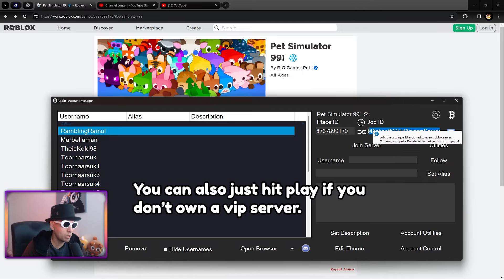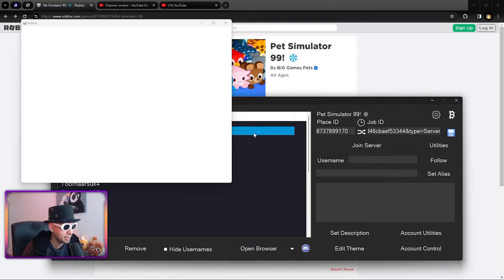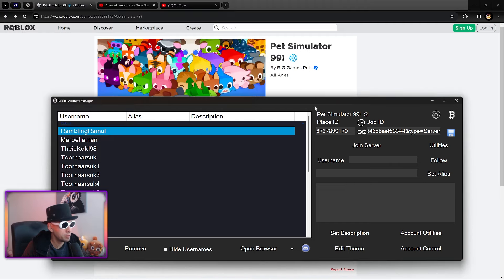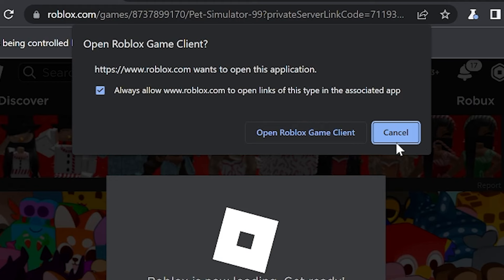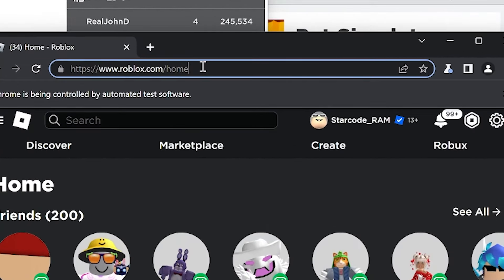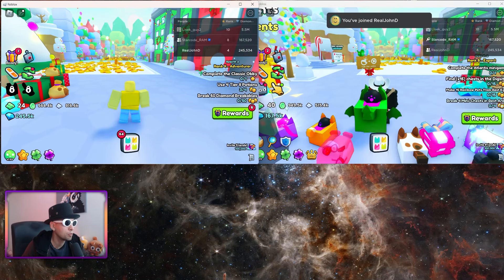The Job ID field is where you put the VIP server link. In the past you could just click Join Server, but that no longer works due to the Byfron security update — it'll throw an 'experience is restricted' error. Instead, click Open, then open the browser it launches and paste your VIP server link, hit Enter, and it joins with no problem. Do the same for the second account in the other browser window it opens. Close or minimize those windows and you have two accounts in the game at the same time.